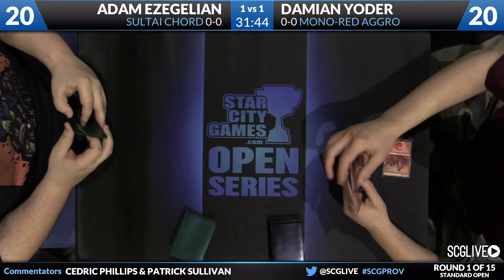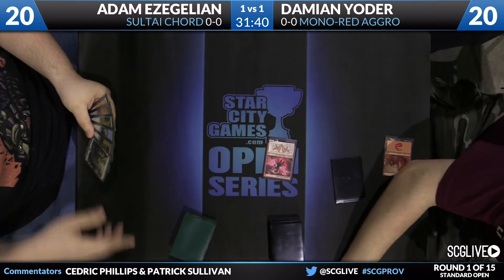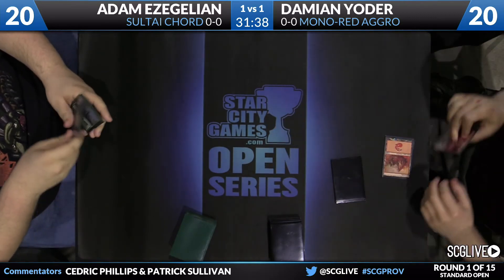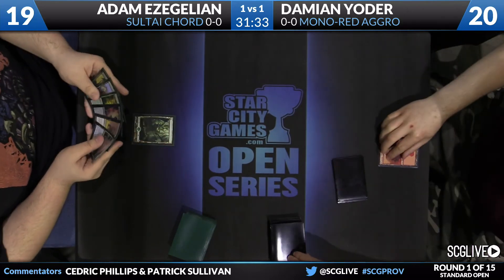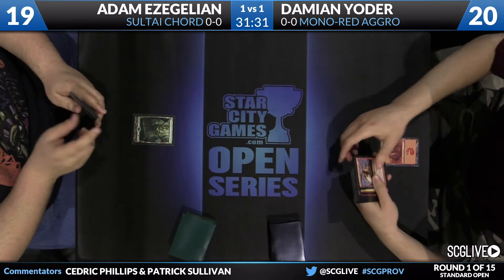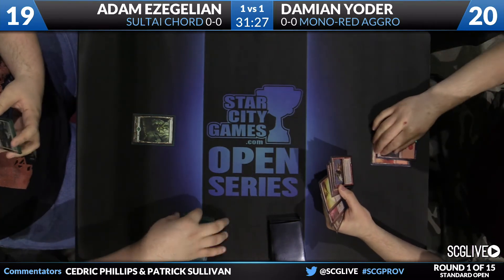A Lightning Berserker is dashed in on turn one — it does have haste via dash. Get you for one, pass. There's a Forest — pass back to Yoder. Very aggressive to be dashing on turn one.